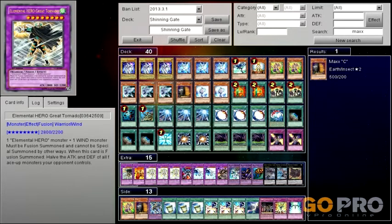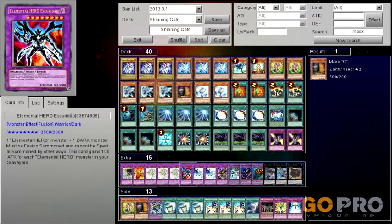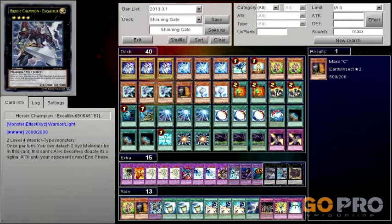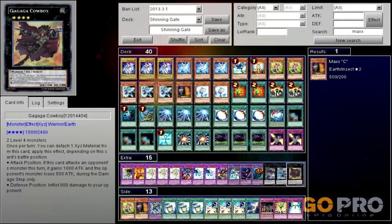Double Trap Stun. For the extra deck: one Hero — I mean Great Tornado, one Nova Master, triple Hero the Shining, one Ascorado, two Absolute Zeros, one Gaia. Ignore these three — Hero Champion Excalibur, Master Mael Stroke, the Symphony de Jhin, and one Ga Ga Ga Cowboy.